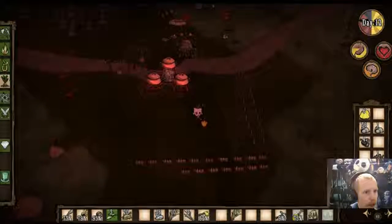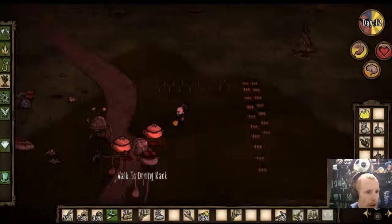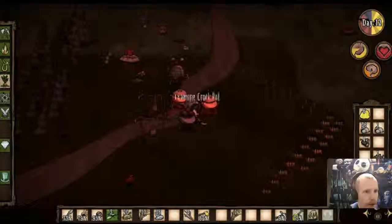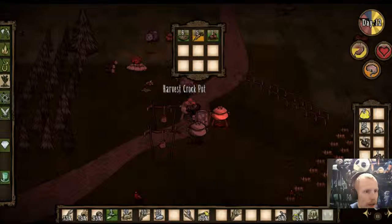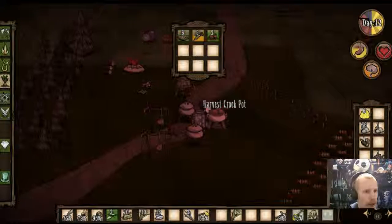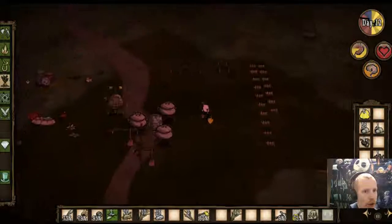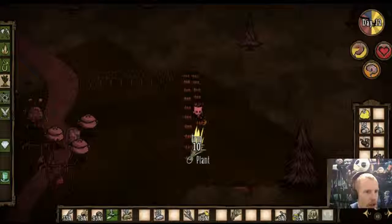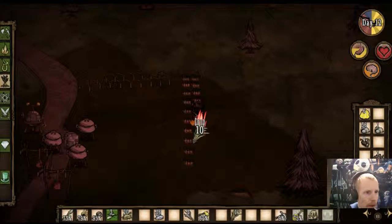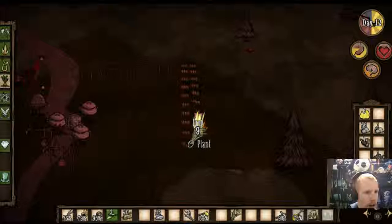As a general rule, you want to keep your drying racks or your crock pots clear of food. Because there is a bug where the food on the crock pots will rot, and the timer is broken in Reign of Giants so that it doesn't actually reset when you harvest it. So the longer you leave food on your crock pots, the more chance the next thing you make is going to come out as raw.